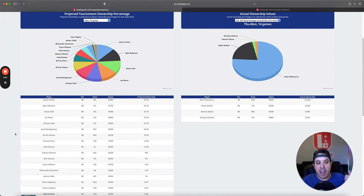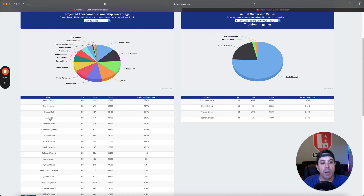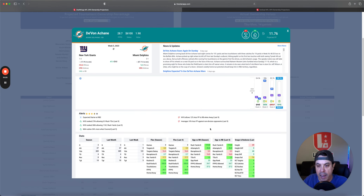James Conner has been really good and looks high owned. John Robinson is in a great spot. Breece Hall is interesting — I was hoping ownership would not be here, but everybody knows the news: he's no longer on a snap count. I still don't think he'll be an 80% snap guy — probably around 60% — and he hasn't quite got the workload we'd like to see. But we know the talent is there and he's getting more healthy, and Denver has just been torched by the running back position.